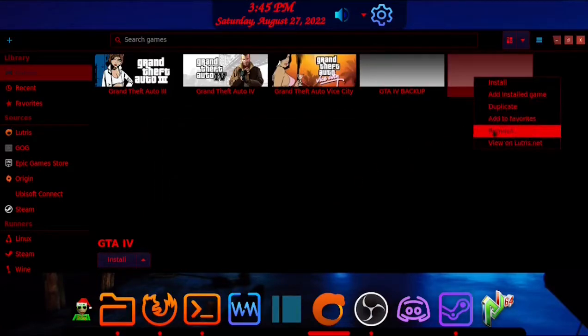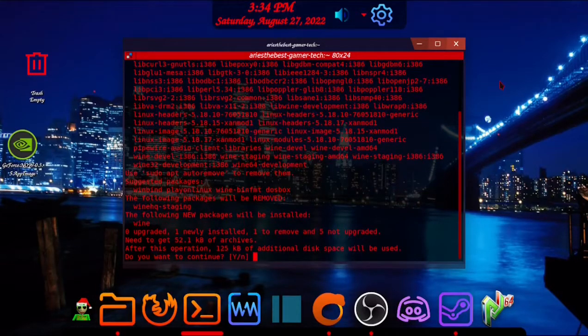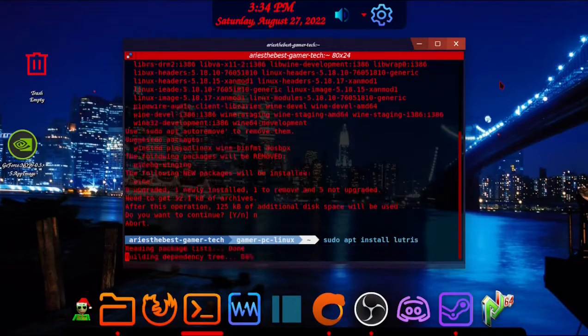I already installed GTA 4, so open your terminal and type in 'sudo apt install wine,' then type in your password once you press Enter, and press Y for yes when it asks you to install. After it installs, type in 'sudo apt install lutris' and do the same when it asks you to install. Then you're done.